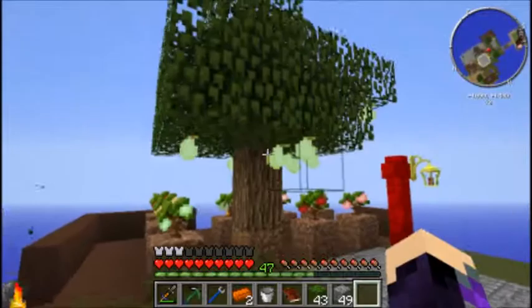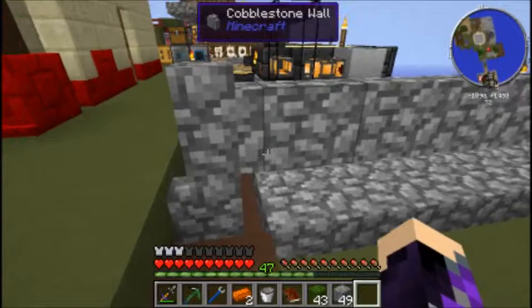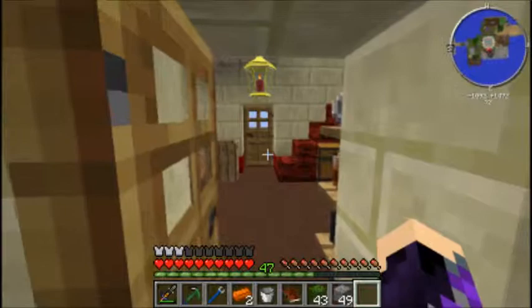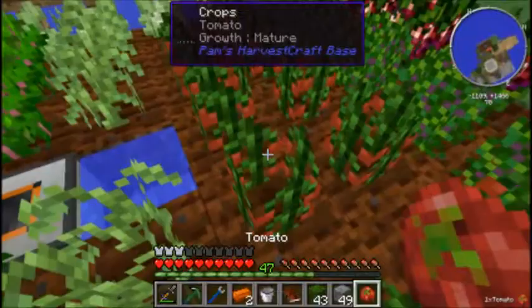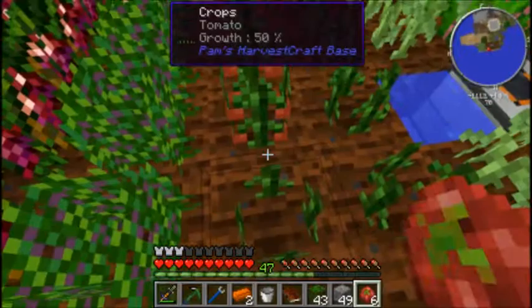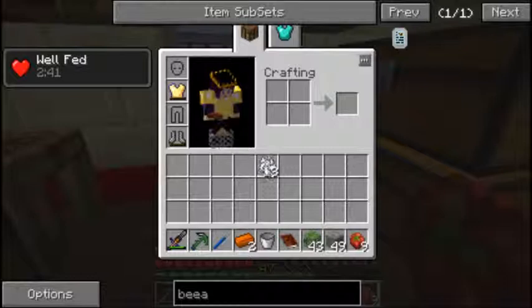These trees are fairly new and still growing - I don't know if they're going to have enough room, but we'll see. We could probably take down this wall but I'll do that another time. Last episode we planted tomatoes and these are all nice and grown, so now we can combine them with our pasta to make spaghetti. All right, so we needed to make some spaghetti.